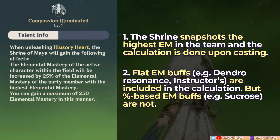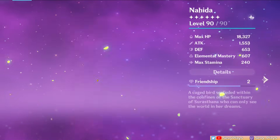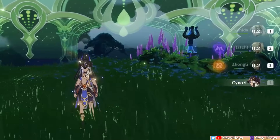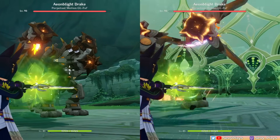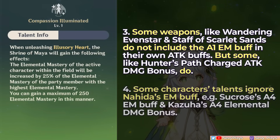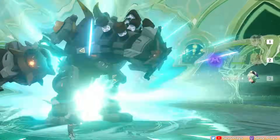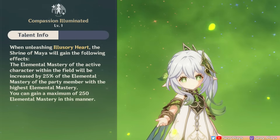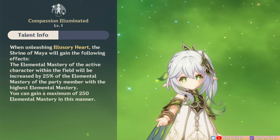If there are flat EM additions like Dendro Resonance or the Instructor Set, they are factored in the 25% calculation of Nahida's A1 passive. However, a percent-based EM buff — particularly Sucrose's A4 passive which adds 20% of her EM — is not factored in. Additionally, weapons like Wandering Evenstar and Staff of Scarlet Sands have attack buffs that scale with EM but do not increase with Nahida's A1 buff. On the other hand, Hunter's Path has a charged attack damage bonus that scales with EM and does get affected by Nahida's A1 buff. Sucrose and Kazuha's A4 passives also do not count Nahida's A1 EM buff in what they add. You can totally ignore thinking about these to avoid complicating things.